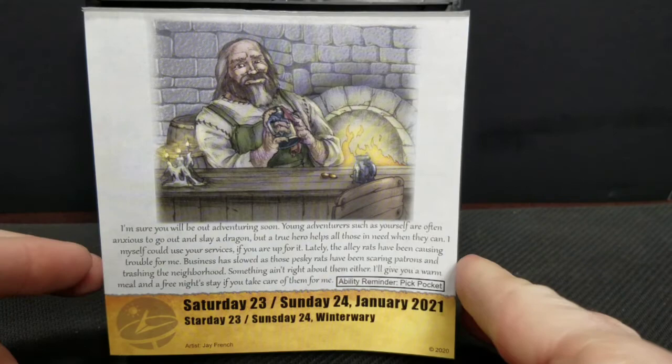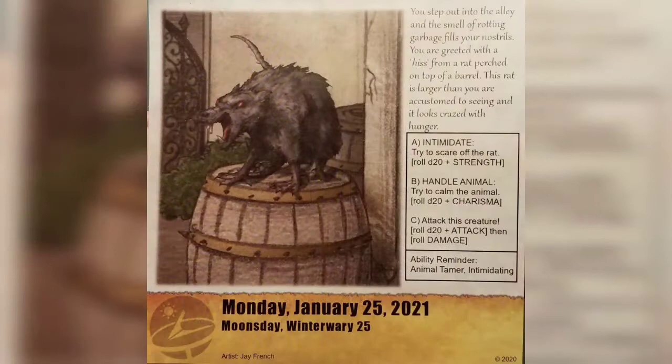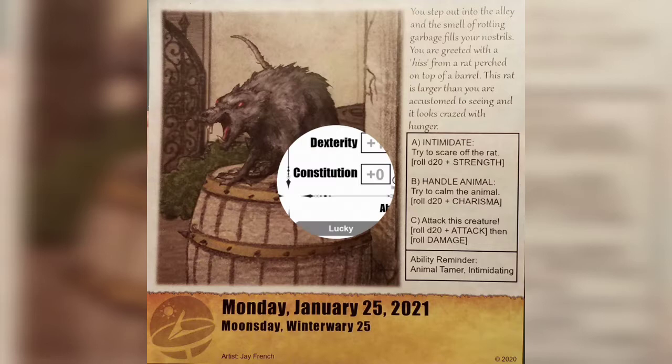Alright, so we need to go get rid of some rats. Let's see what's going to happen here. It says: You step out into the alley and the smell of rotting garbage fills your nostrils. You are greeted with a hiss from a rat perched on top of a barrel. The rat is larger than you are accustomed to seeing and it looks crazed with hunger. Now we're going to have three choices: we can try to intimidate the rat, we can try and handle the animal, or we can try and attack the creature.